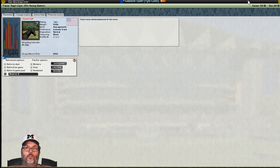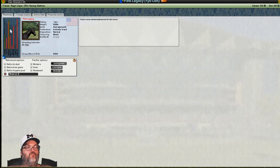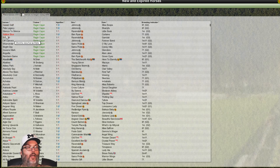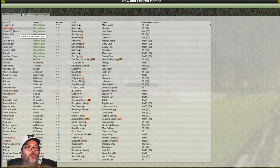Looking at the colts: very low potential on the first one. The second has decent potential, so he might bring some money. And Belina Blue has no potential. So what I'm going to do is raise money — I'm going to put all three colts in auction. These are just going to be money raisers.